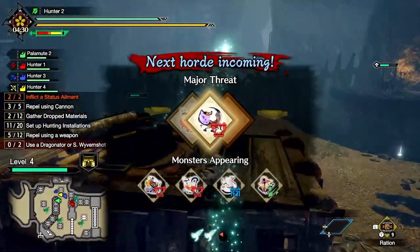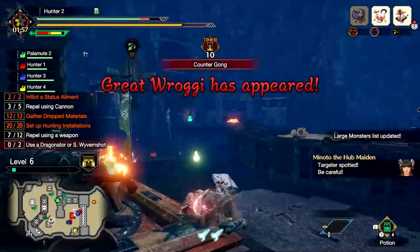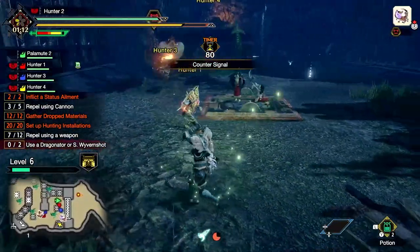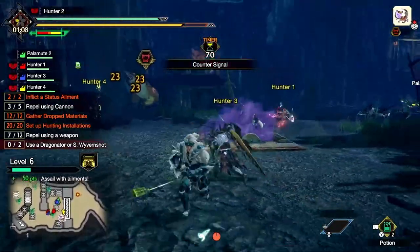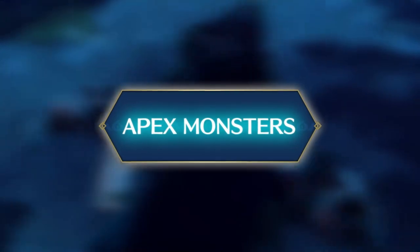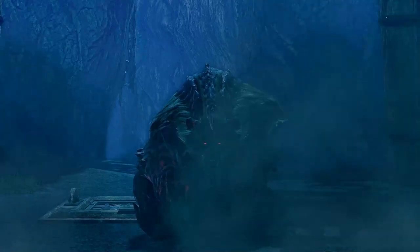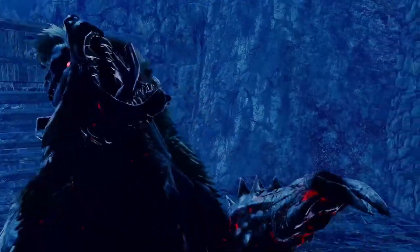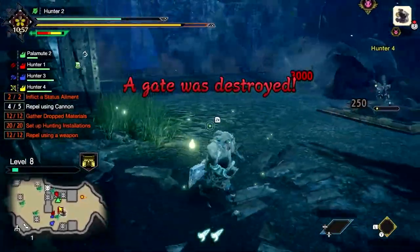Major threats are the most dangerous monsters in each horde. Once they approach the stronghold, they should become a priority target for you and your team. Apex monsters pose the biggest threat during a rampage and must be repelled at all costs. If the main gates come down, you fail the quest.